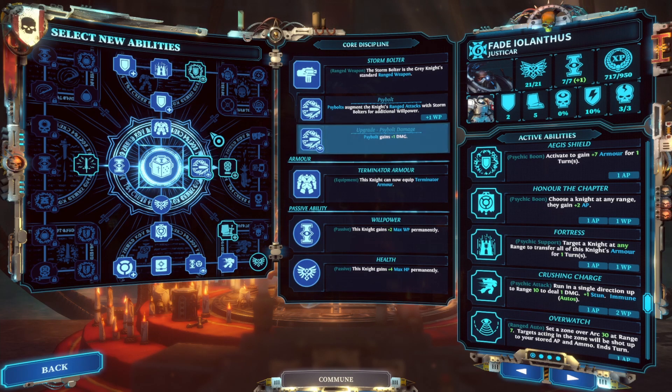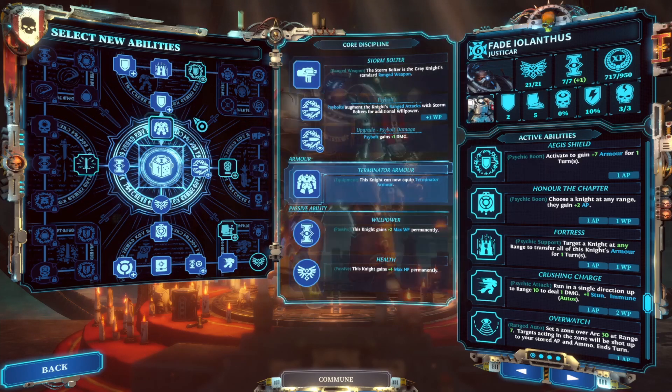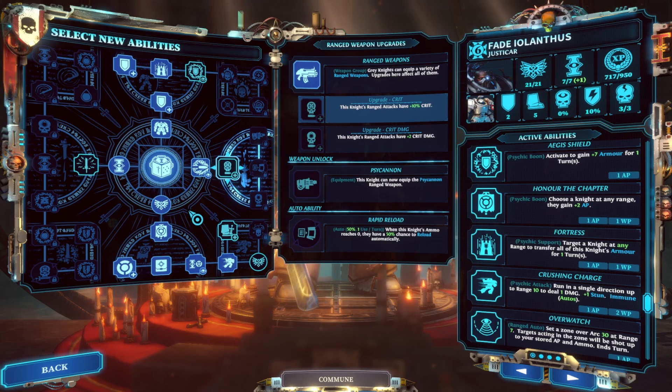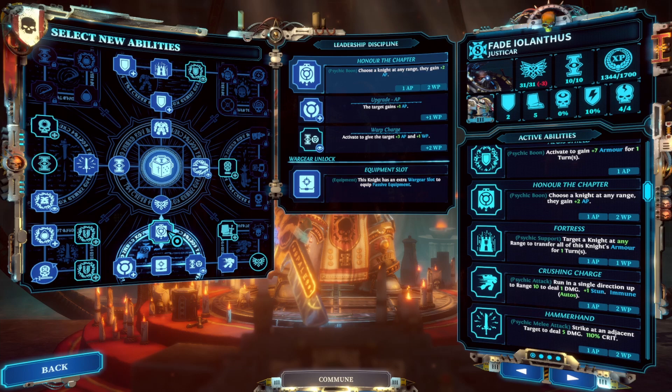Bear in mind this just represents the way that I play with my Justicar. The beauty of it is that this game is still very new and we haven't figured out all the ways we can use all of these different skills yet, so there could be other builds that utilize totally different skills. In terms of team composition, my standard is to use an Interceptor as my primary killer — they use their Teleport and Teleport Strike to close distance and get into range with the enemy, and then I'll buff them with two or more Justicars, giving them an extra six or even nine action points to set up stuns and executions, feeding more action points back to the Interceptor and the rest of the squad. Honor the Chapter is so useful I really can't imagine any squad without at least one Justicar as a support.